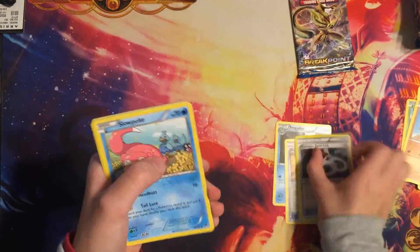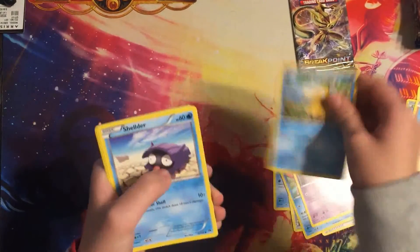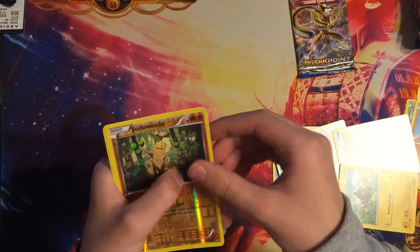Frogadier, Burst Balloon, Girder, Speed Ring, Slowpoke, Phantom, Psyduck, Shellder. Let's see — Swoodoo.